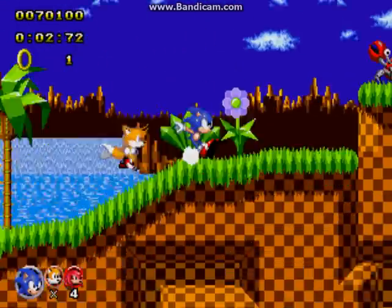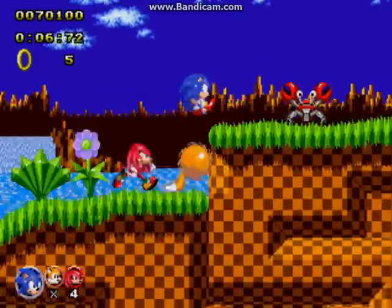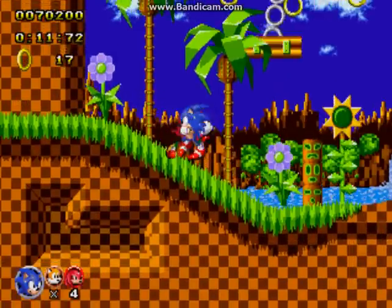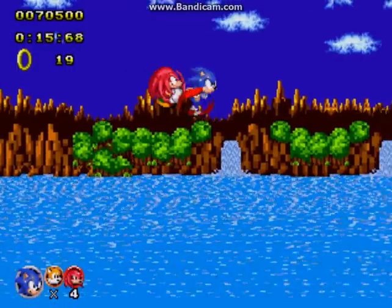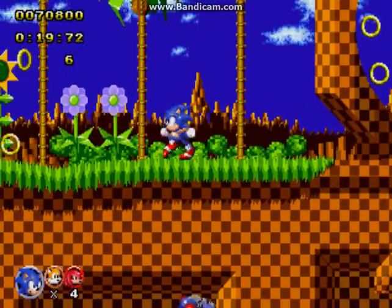In this game, Sonic can use the peel out and the insta-shield. Tails will be able to use his flying ability, and Knuckles will be able to glide and climb walls. It provides Sonic 1 and 2 special stages.